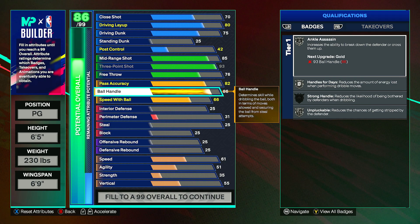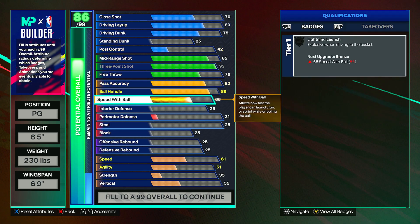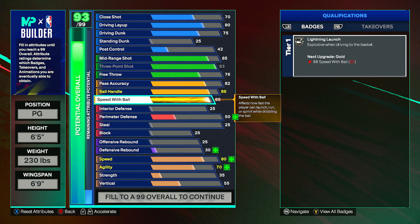For ball handle, put this up to an 86 — this will give a few dribbling badges onto silver, and you'll also get strong handles pretty high because you upgraded the weight to get more strength. Speed with ball can go up to an 86 as well, which will give gold lightning launch, very good for a build like this.